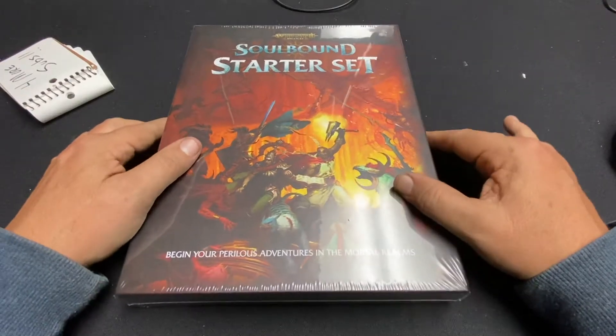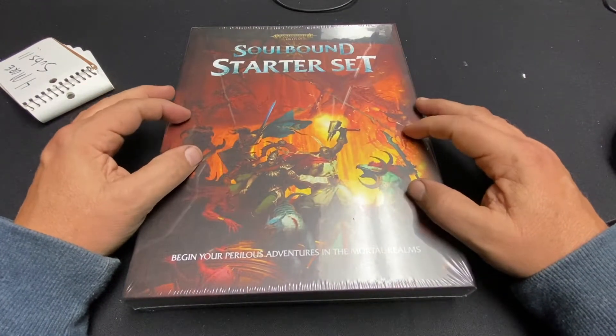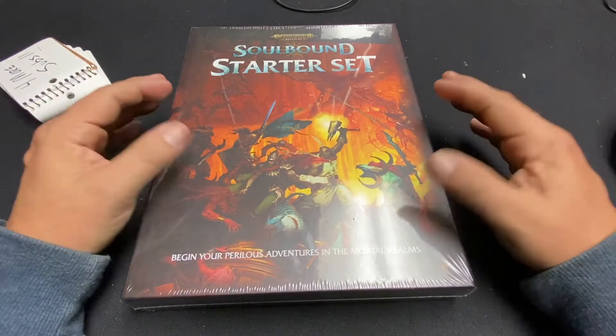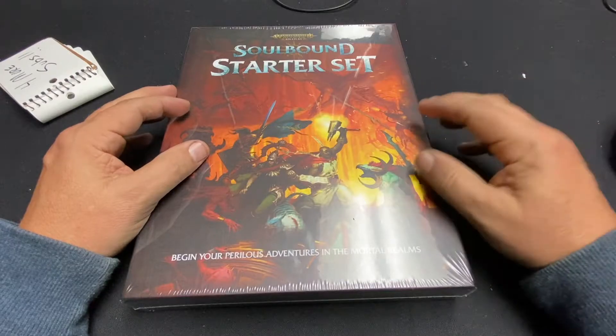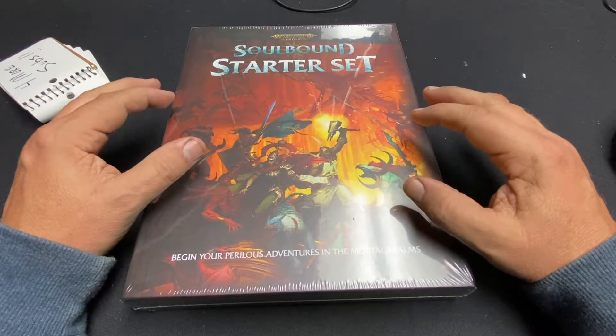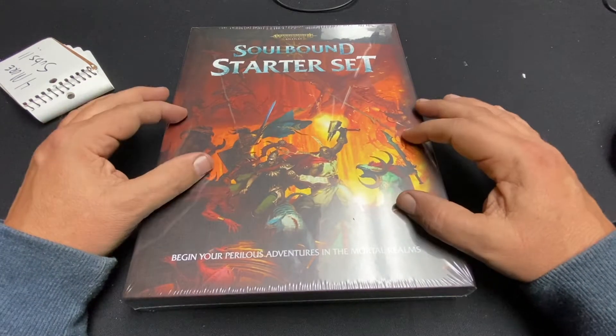Today we have something I bought from my local friendly gaming store, Gears Gaming in Birmingham, Alabama. So if you're local in the Birmingham area, I'll put a link down below to where you can get ahold of them. This is one of the many cool things they have at the game store — this Warhammer Age of Sigmar roleplay game, Soulbound starter set.